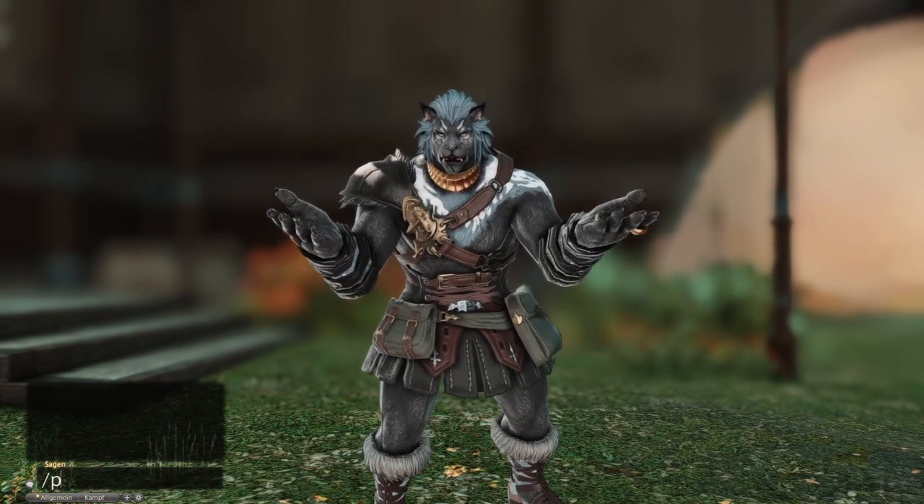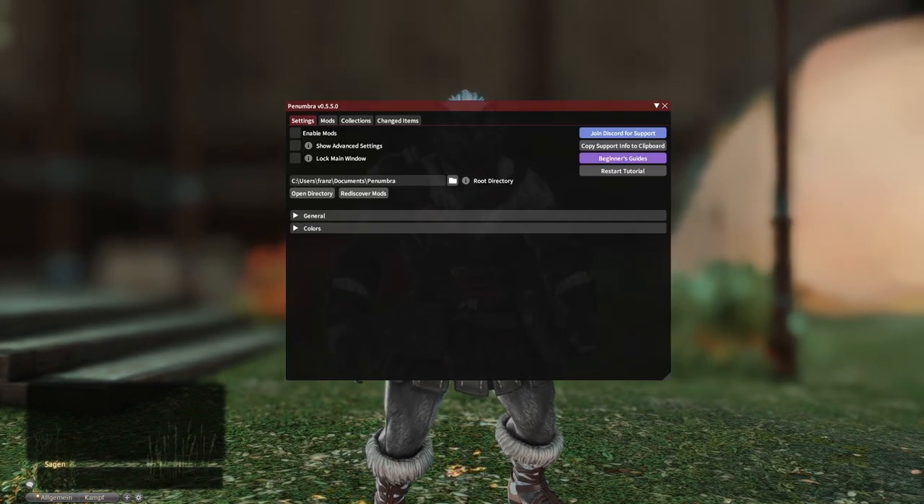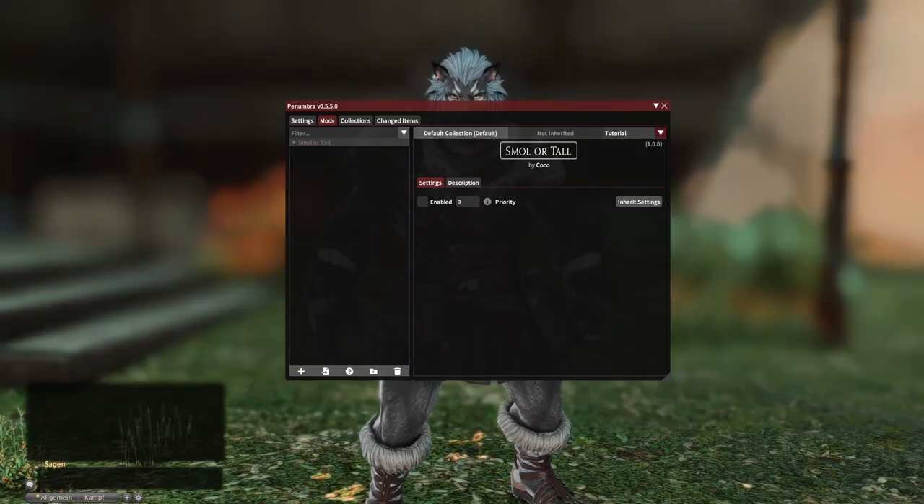Let's start for real now. Once you've downloaded the mod, you need to put the unzipped folder in your Penumbra directory folder. After you've done that, click 'Rediscover Mods' below the path of your directory folder — then the mod should show up in your mods section. It is important that you activate this mod in a collection that is specifically made for your character, otherwise it is possible that it doesn't work.